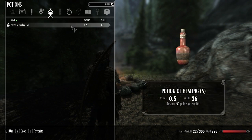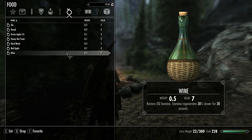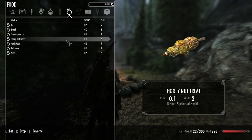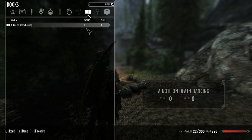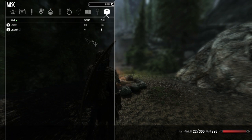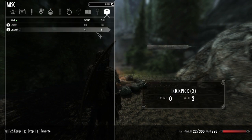I have some healing potions, which is good — I'll go ahead and favorite those. Some food too — this one looks really delicious, though it kind of looks like poop on a stick. There's also a kill move mod I'm using. Oh, look — a shiny gem I can sell, and some lockpicks.